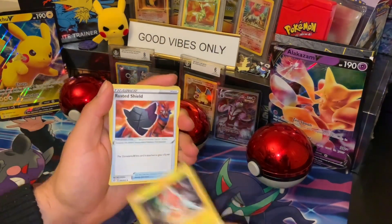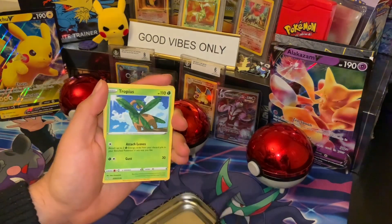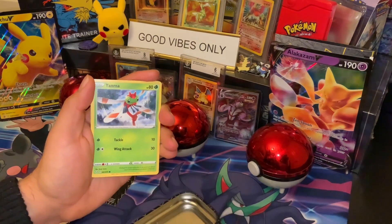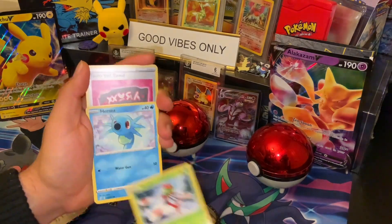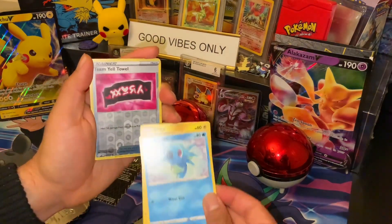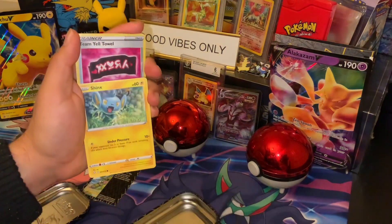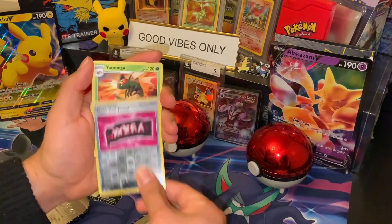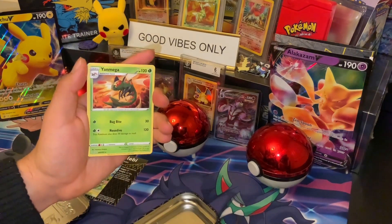Rotom, Wrist of Shield, Tropius, Coughing, Morpeko, Yanma, Horsea — getting carried away here — Shinks reverse holo, Team Yell Teal, and non-holo Yanmega.